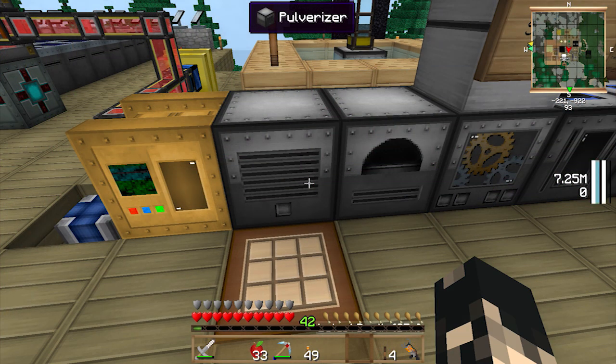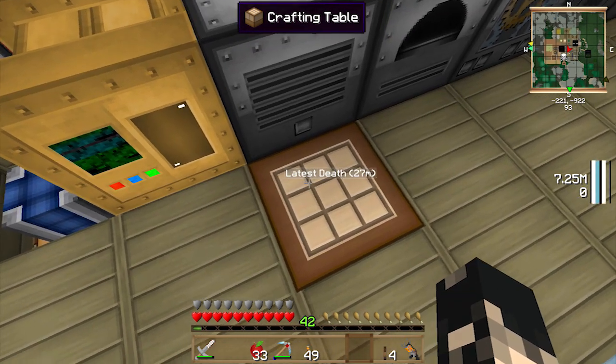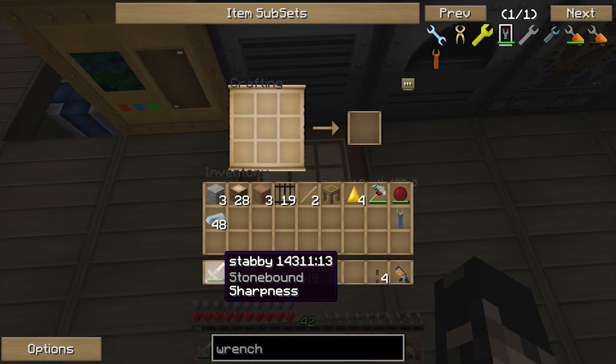Hey guys, it's Ozia and welcome to the episode. Today we're going to look at the Dark Craft wrench and how awesome it is. So we're going to start by making some force ingots.